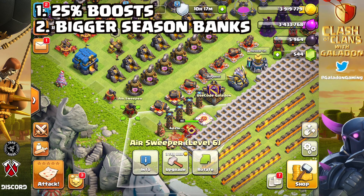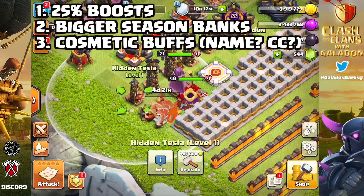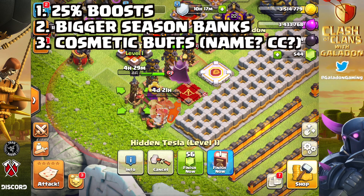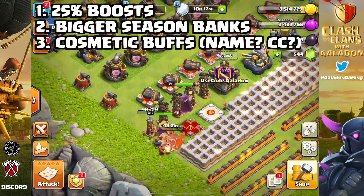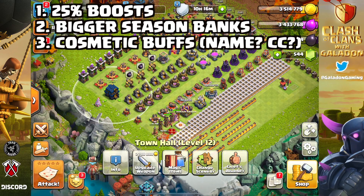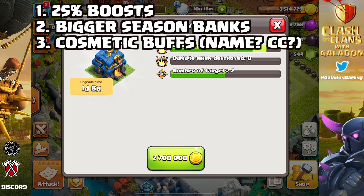Number three: cosmetic buffs — how about a clan castle skin, or your name displayed in gold, or a diamond-shimmering name when another player looks at your profile or your base? It's kind of like having carbon fiber trim on your car — nobody else really cares, but you think it looks cool.